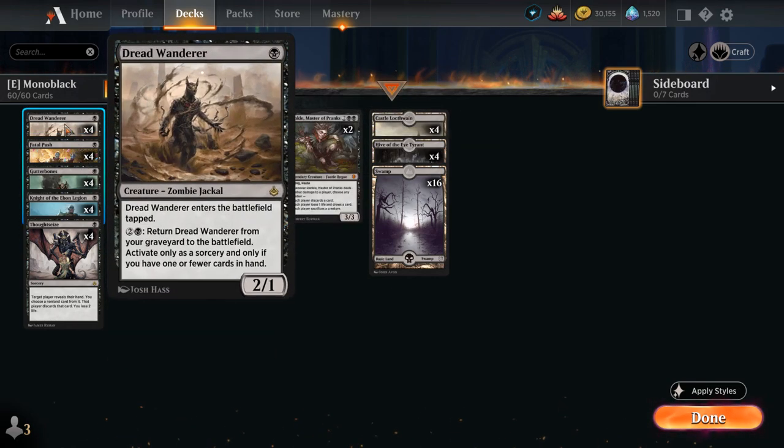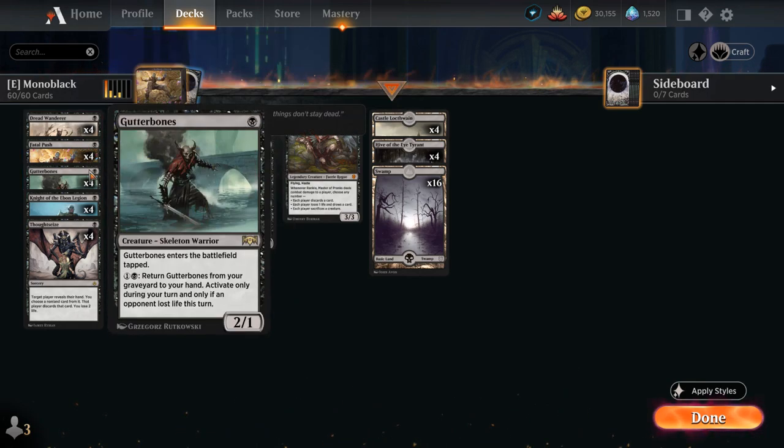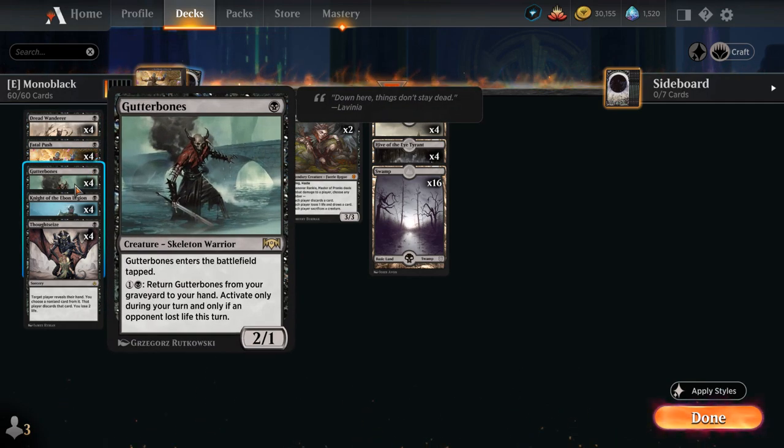Starting out with Dreadwander, a 2/1 that enters the battlefield tapped, and for 2 and a black mana we can return it from our graveyard to the battlefield if we're close to empty-handed. Very similar is Gutterbones, which can return from our graveyard to our hand if we pay 1 and a black mana, provided the opponent lost life this turn.